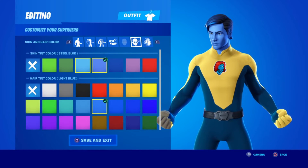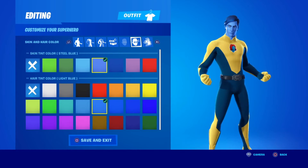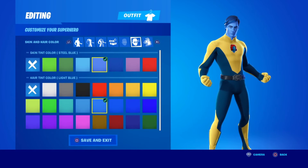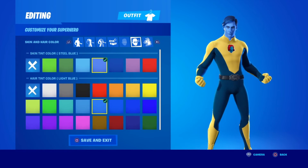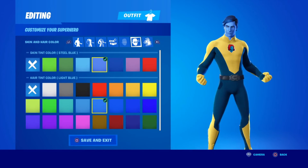Next up for the skin color, you're going to click not this light blue, not this dark blue, the blue that's in the middle. For the hair, I picked the same color as the skin color because they have the same color shade of blue.